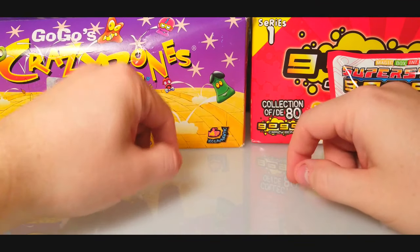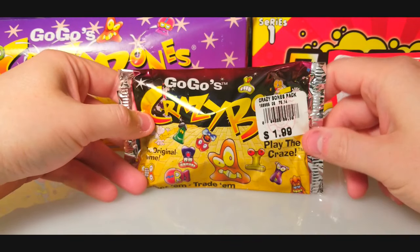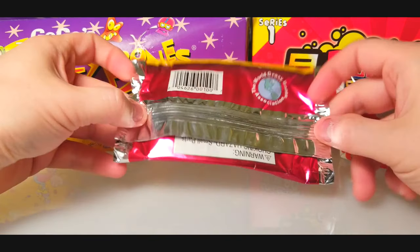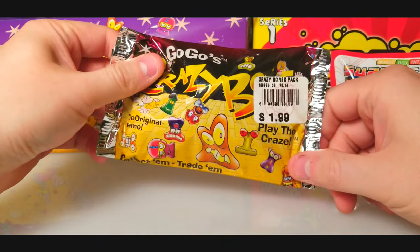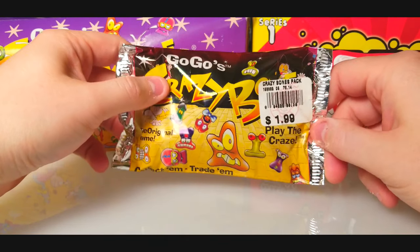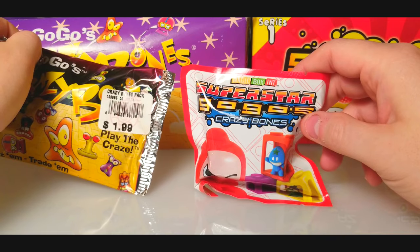Welcome back everybody, it's time to lock down some more crazy bones packs. Today we're jumping right into things with the original OG 1996 crazy bones - it's even got the price tag on it, $1.99. Remember when these packs used to only cost two dollars? You see a pack like this today it costs you like five, six dollars. Crazy. We're looking for a precious metal eggy - let's see if we can pull a gold one, the rarest of the rare.